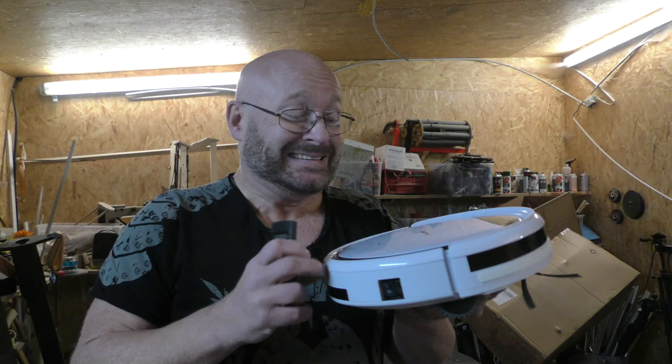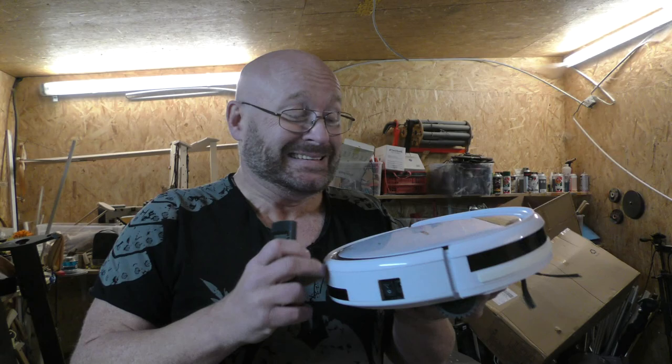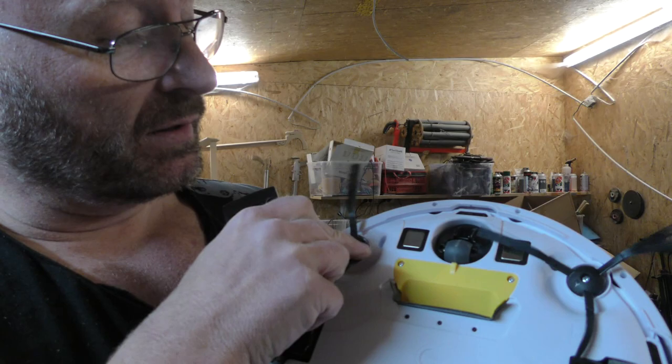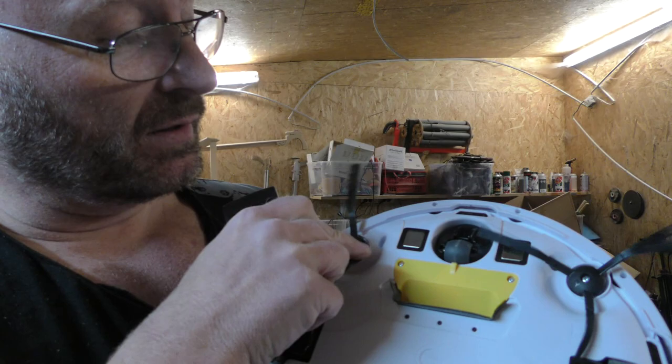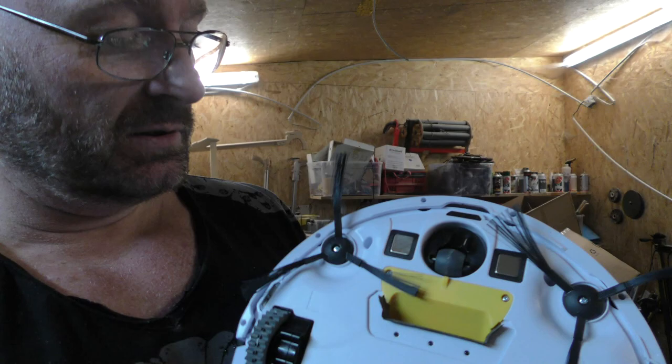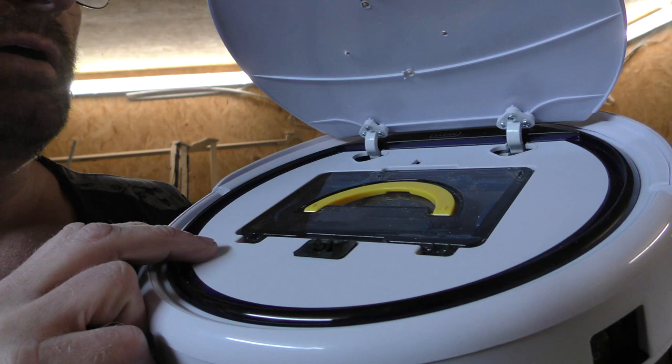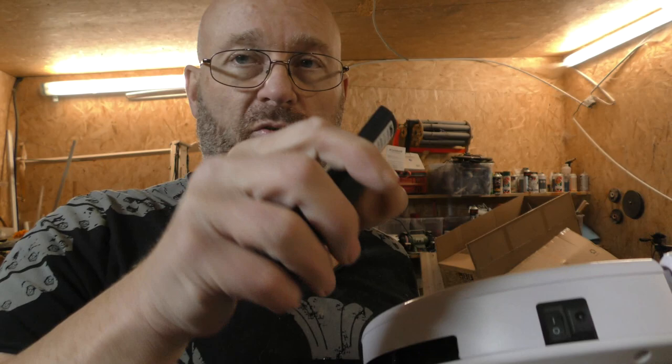First I got myself a vacuum cleaner robot to see how these things work — here it is, the Medion Cheapo vacuum cleaner robot. It has these rotating brushes; they work like little brooms just pushing the dust into this slot, and underneath there's a box with filters. So it's actually more like an automated broom and not so much a vacuum cleaner. And you get a remote control with it, which is good because I need something that replaces a trigger.